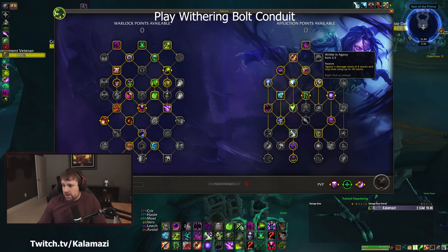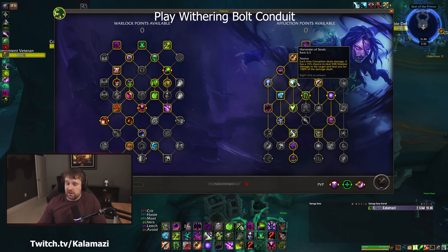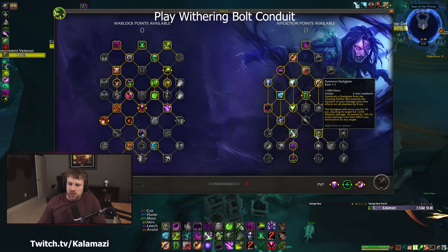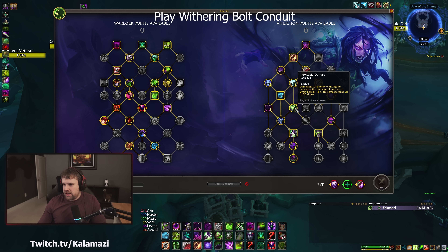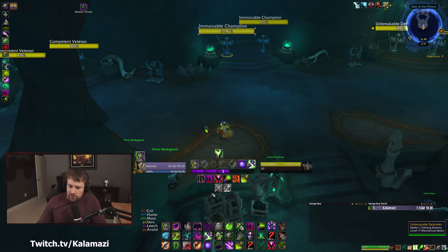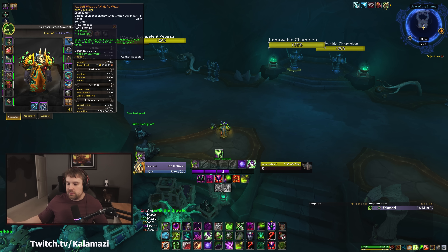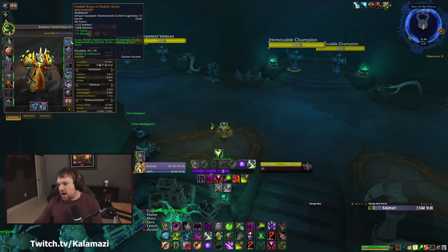We're playing Drain Life, not Drain Soul, with Impending Catastrophe. We're also playing Recuperative Vitality here — not Lifeblood — because playing Drain Life with ID does a lot of healing. The build uses Drain Soul damage amps: Unstable Affliction, Siphon Life, Phantom Singularity. Nightfall and double Shadows Embrace, Soul Tap into Haunt into Haunted Soul — Haunt is a terrible spell but we pay the price for Haunted Soul. Dark Pact, Pandemic Invocation, Sacrolash, and two points in Inevitable Demise.